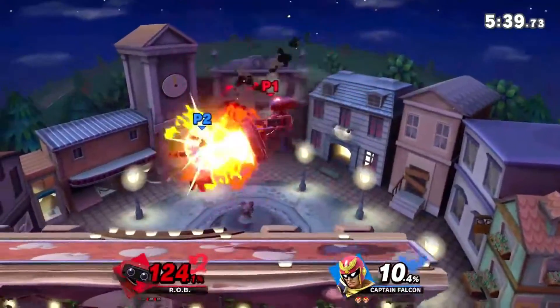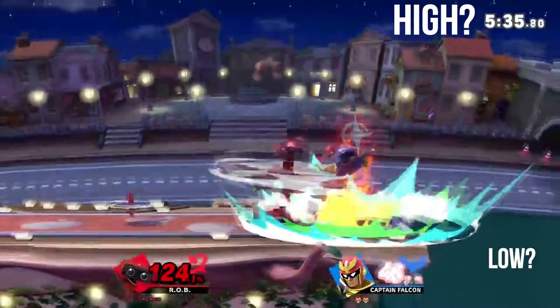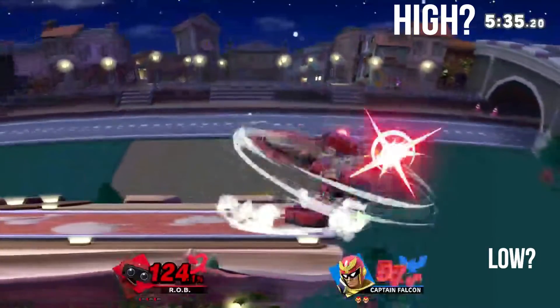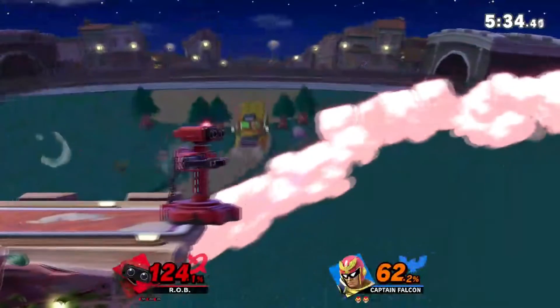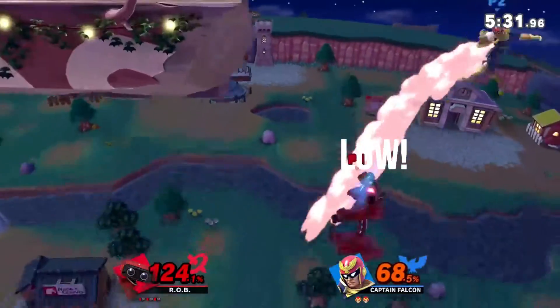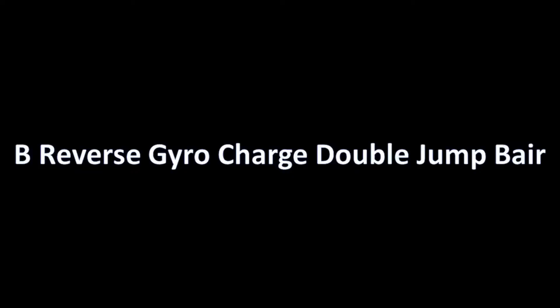Side B is extremely versatile in the sense that it can be used to both set up the 50-50 scenario and be used to cover high or low after the first side B hits. However, it is high committal. Once again, the decision for high or low should have been made before the first side B had even finished hitting your opponent. This is my most favourite technique to cover high.